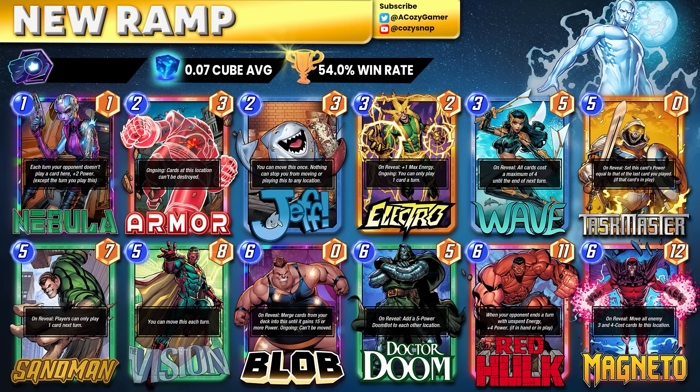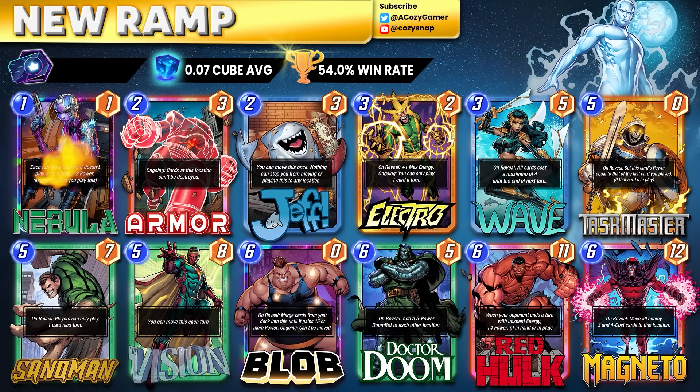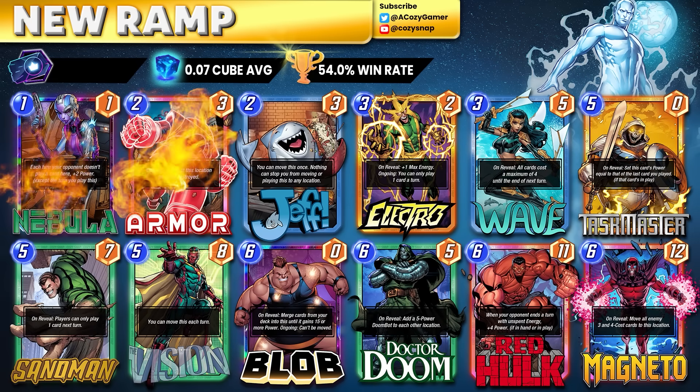The other version of the deck has a bit more flexibility and focuses more on raw stats, kind of like the Shuri build. We're looking to play Electro and Wave to cheat out things like Vision and Dr. Doom, and you can always do the Blob, Red Hulk, and Taskmaster — usually enough to win the game. If you got cards like Nebula and Armor out, both these are just braindead and dead simple.